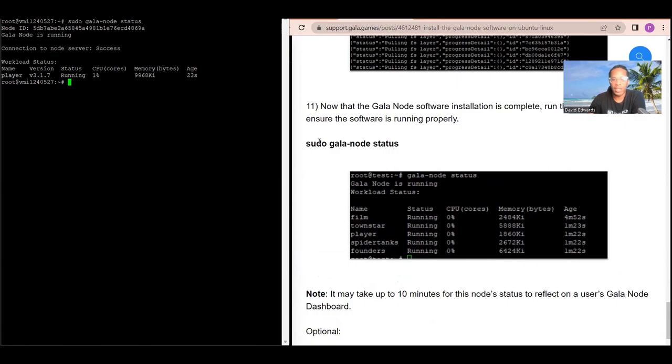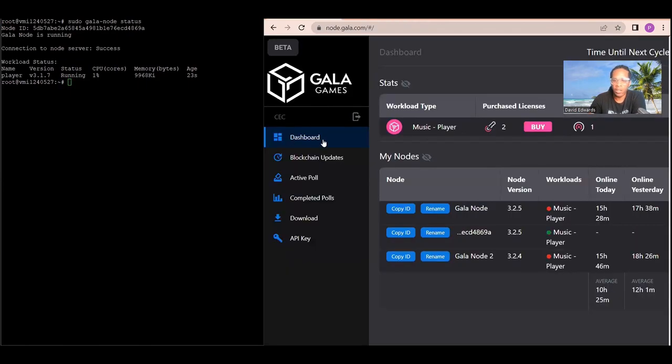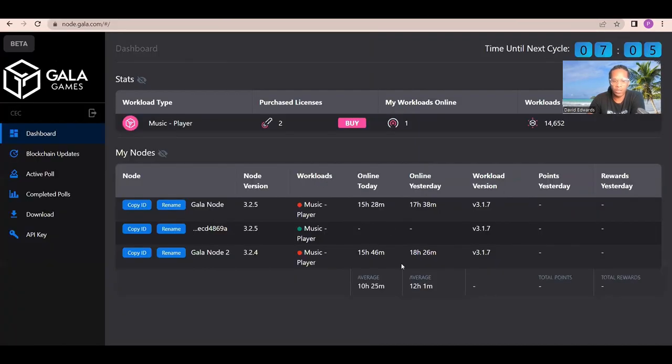That is pretty much it. Let's go back to my Gala node dashboard to confirm that my node has been configured and is now online.